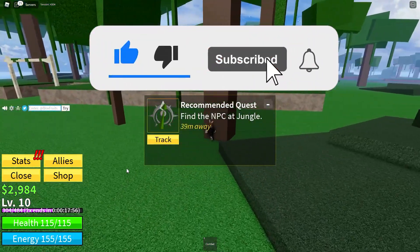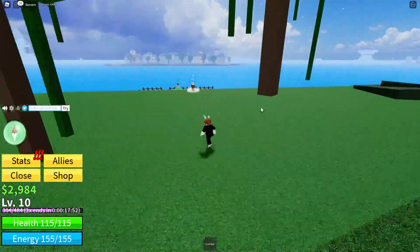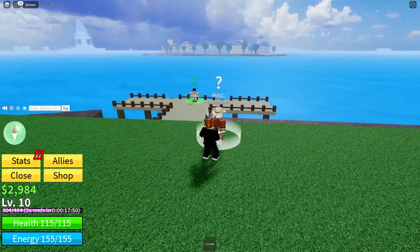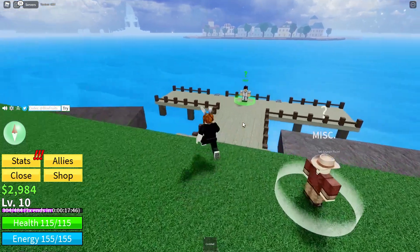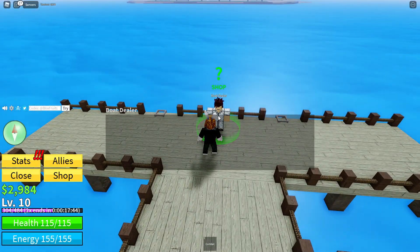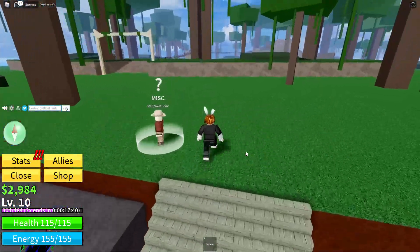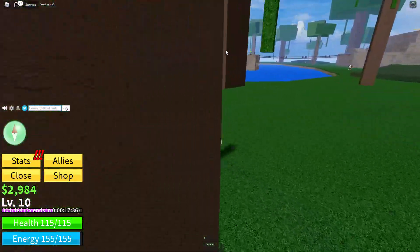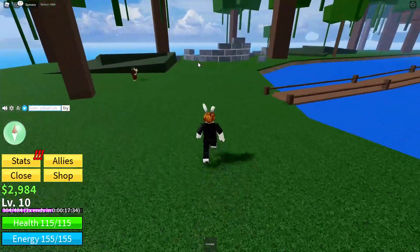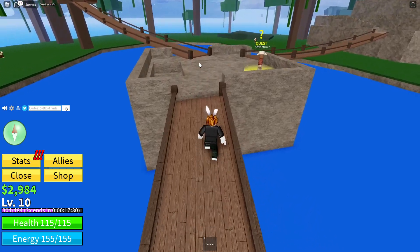Are we close to this guy? We're right here. Alright, this island looks pretty cool. First of all, let's check if there's anything here — I want to set my spawn point here, please and thank you. There's a shop here, let me check the shop. And there's a guy — he's right there, and we're going to be leveling up a lot higher now because we have 2x XP plus the higher level enemies, so we're going to be leveling up like it's nothing.